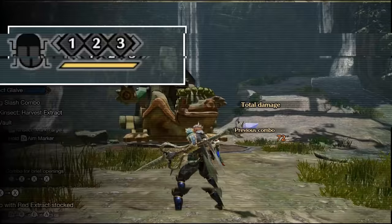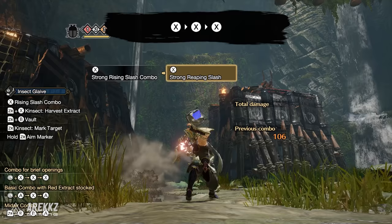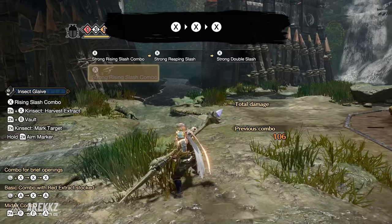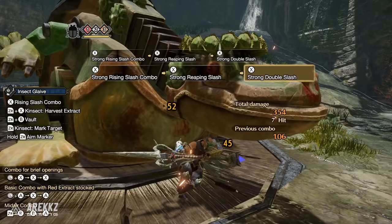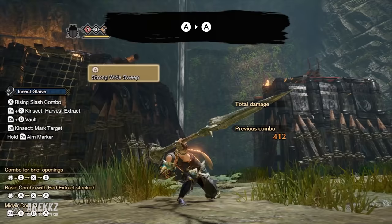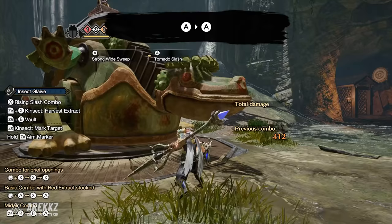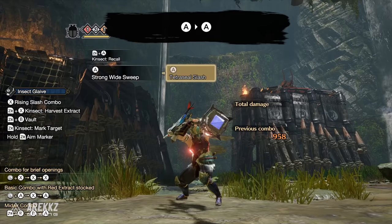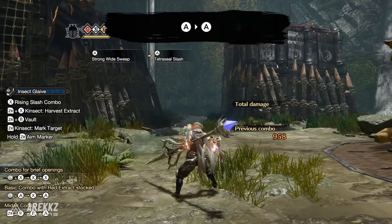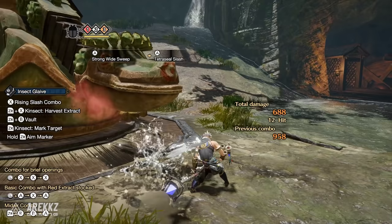Now with all that covered, let's go over your buffed combos — what you'll be using most of the time. These are accessed by having at least the red buff active. Pressing X three times performs a strong rising slash, strong reaping slash, and strong double slash — same input as unbuffed but considerably more damage with more hits. Forward X is now a strong thrust. Your double A input is now a strong wide sweep into a Tornado Slash, or the Tetra Seal Slash if you have that selected. The final hit of Tornado Slash is one of your strongest single-hit attacks and will be used as a finisher for powerful ground combos.